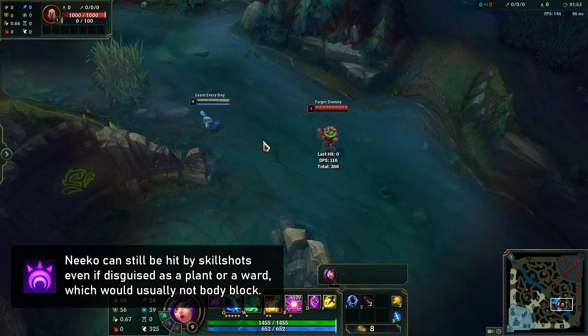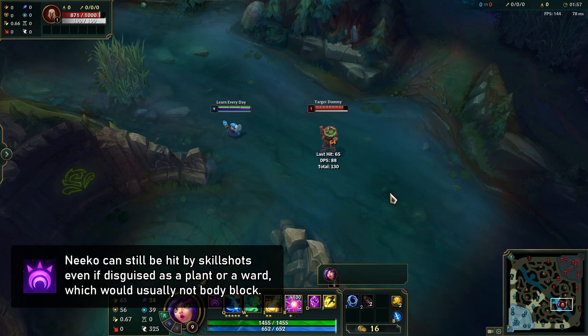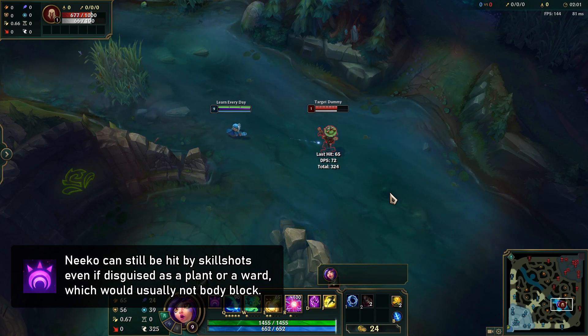Finally, Niko still inherits many properties from her disguised unit, including base movement speed, attack range, base attack speed and ratio, auto attack quality, and size, but she will no longer inherit base movement speed or attack speed values that are greater than her own.